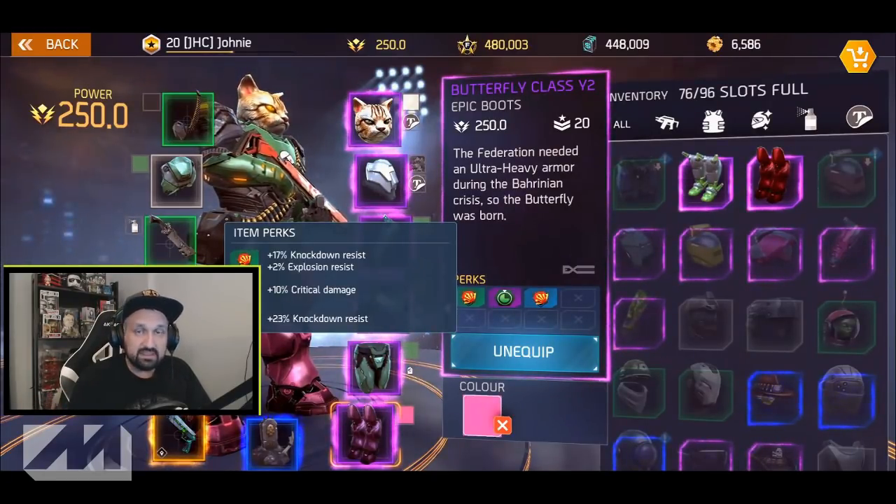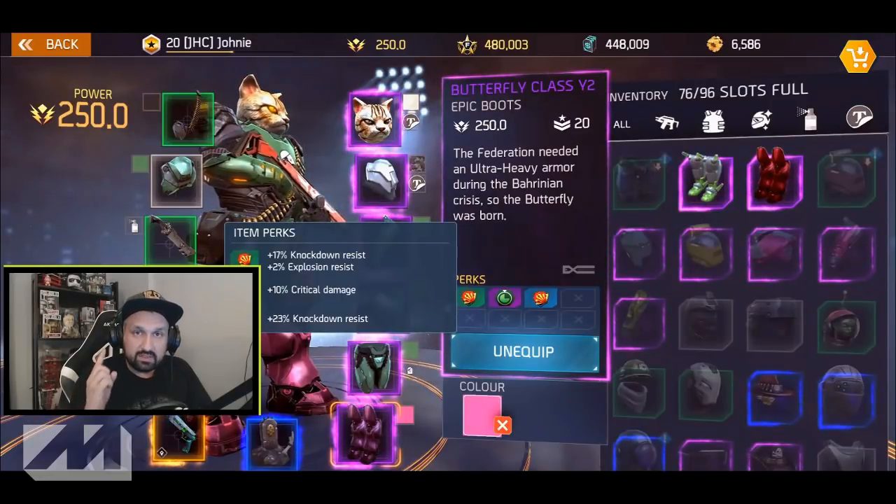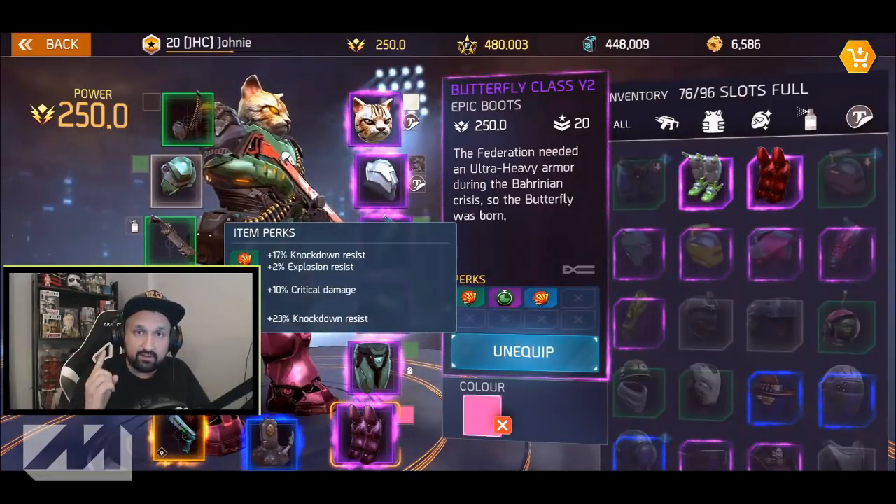Once you're ready, you're gonna start dropping some epic stuff in the arena and in the dungeons. Also check the shop every six hours because you get a lot of good gear there — these boots, for example, I got them in the shop.